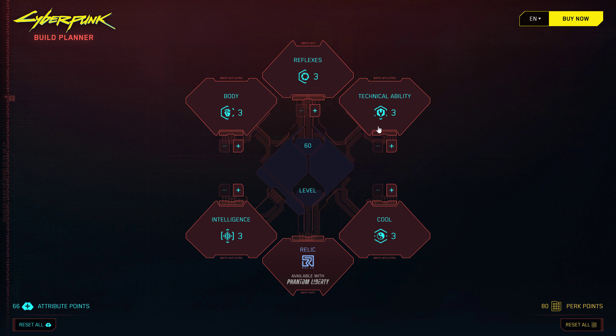I'm pretty sure that in the game there'll be an option to choose specific builds that are already pre-made using specific perks. You should all be familiar with these attributes: Body, Reflexes, Technical Ability, Cool, and Intelligence. The new Relic attribute is exclusive to the Phantom Liberty expansion.